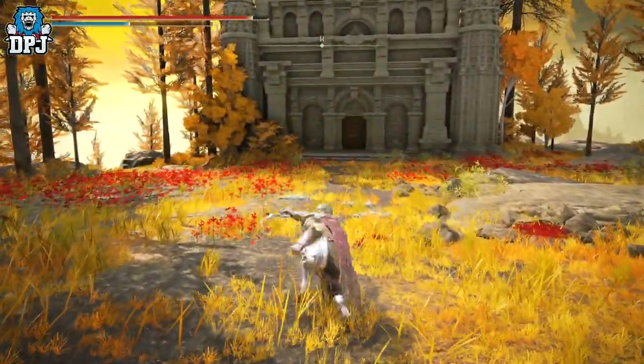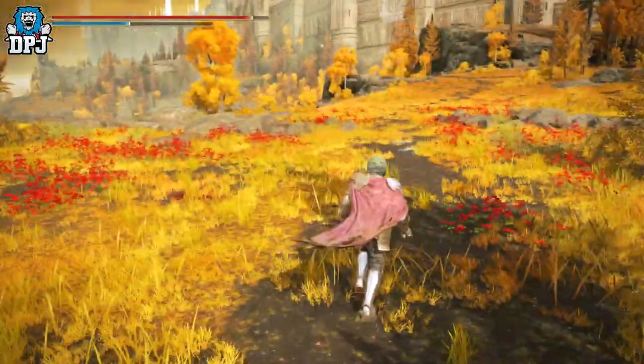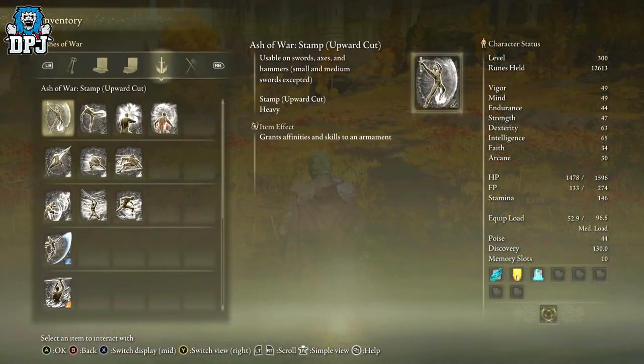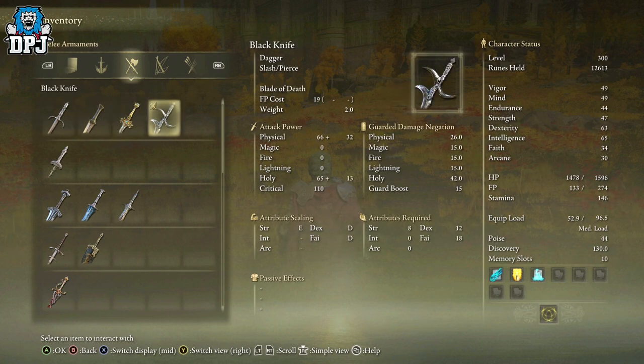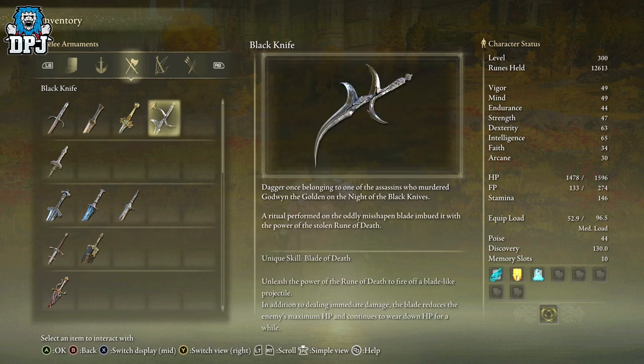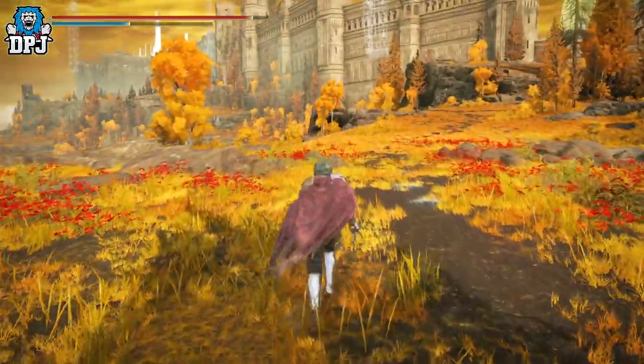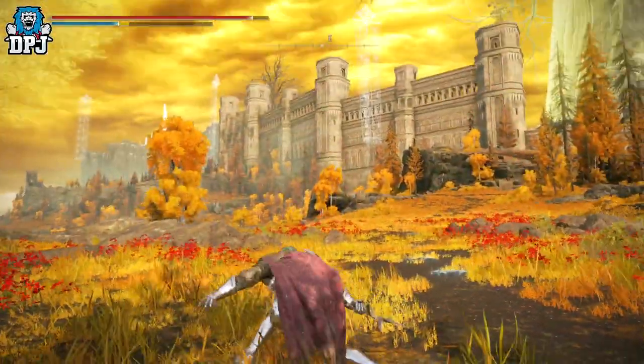But it gets even better — it's beautiful! Go to your inventory, across to weapons. You can see it requires 8 Strength, 12 Dexterity, and 18 Faith to use it. Check this out: it unleashes the power of the Rune of Death to fire off a blade-like projectile. In addition to dealing immediate damage, the blade reduces the enemy's maximum HP and continues to wear down HP for a while.